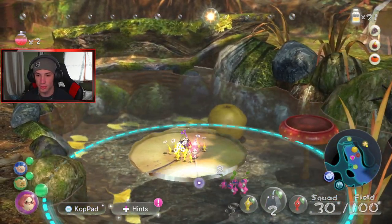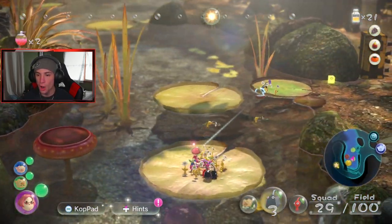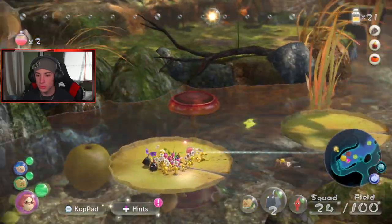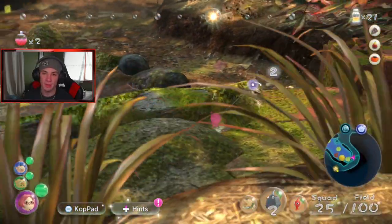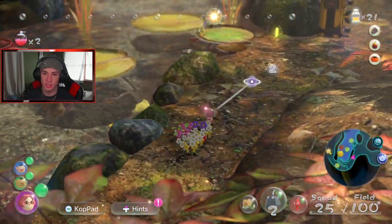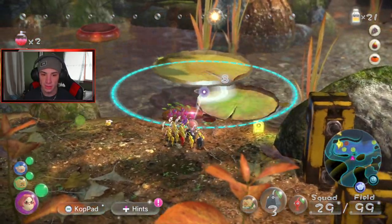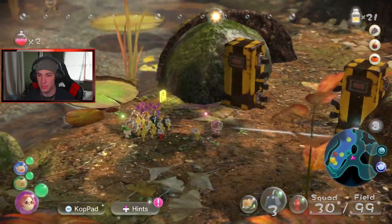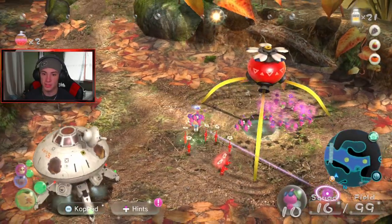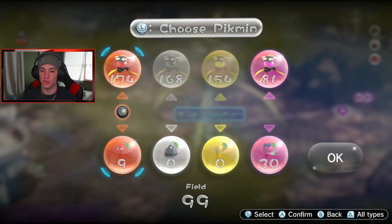I think I need Charlie to get over there — yo, who's drowning? No! What is going on — how did my Pikmin die like that? See you later, buddy. Where's Charlie at? There's Charlie. So I think I'm going to need to go back to Alpha — collect Alpha and all that. I think we're gonna actually have to put some things away and call some rock Pikmin out here.